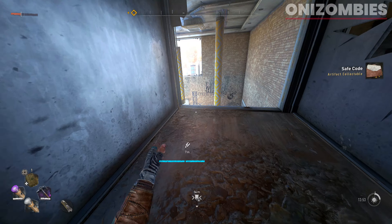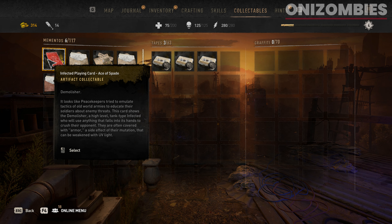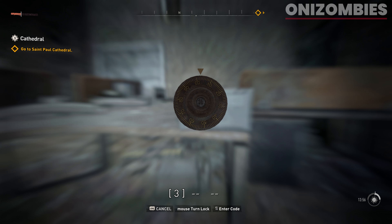As you can see, it says 'safe code.' Go ahead into your options and look at the collectibles — you can see that the code is three, one, three. Input that code and there you go — you just opened it up. Congratulations, you did it!